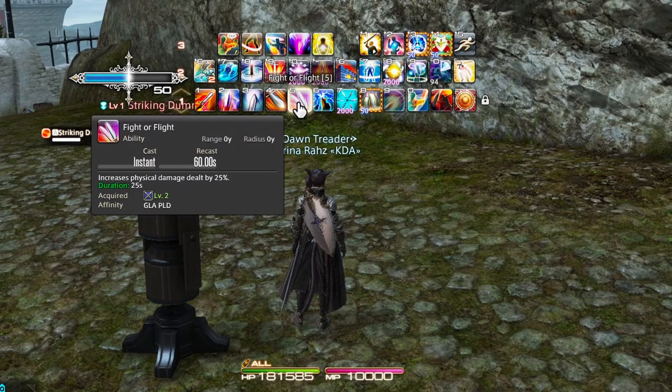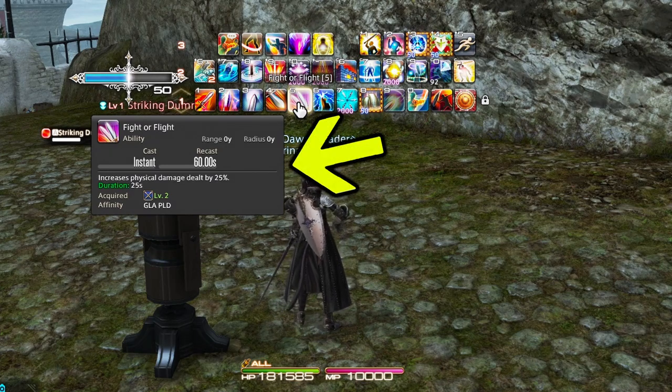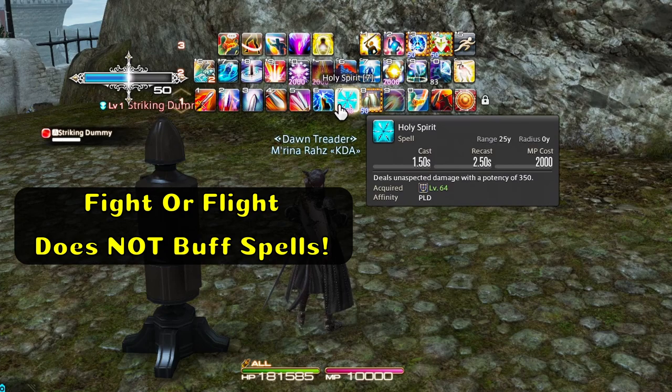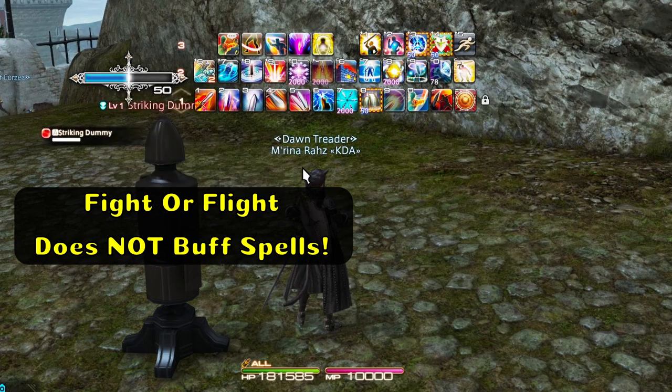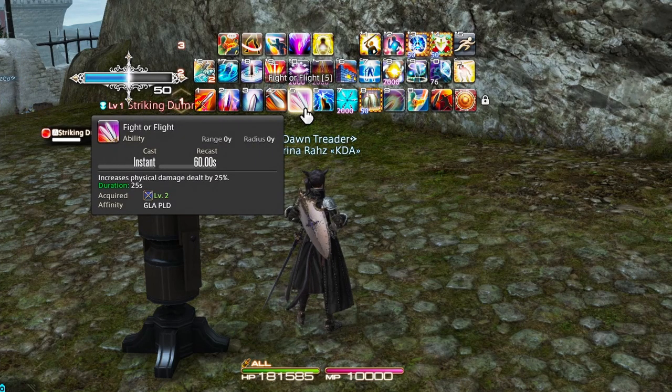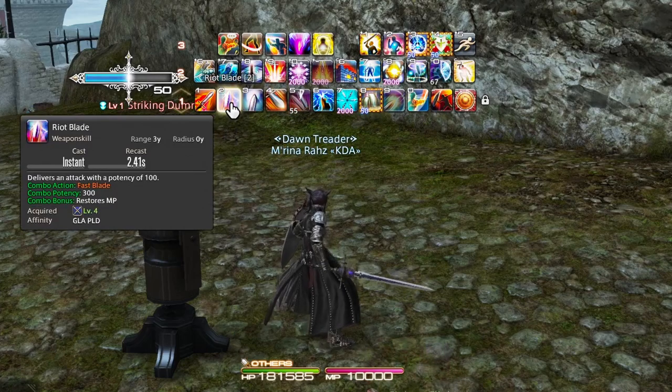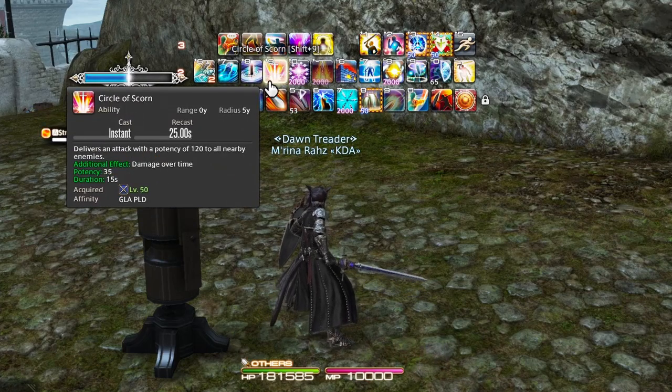In terms of your damage, you're going to have Fight or Flight — a 60-second cooldown that increases your physical damage dealt by 25%. This will not work with your Requiescat or any of your special spells like Holy Spirit or Holy Circle. Typically, I like to pop my Fight or Flight first and then begin my rotation, which will buff up all of my physical strikes. I believe it also works on Circle of Scorn.